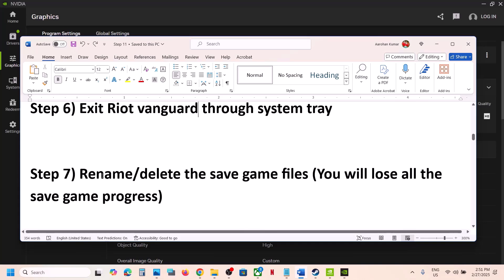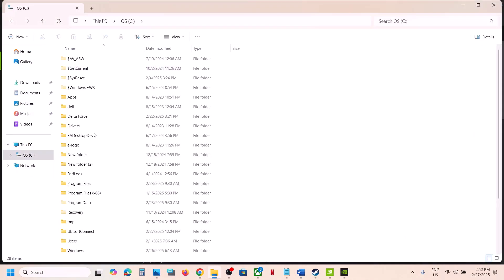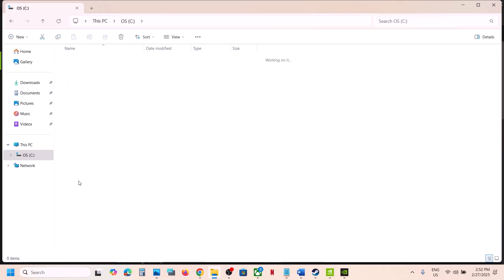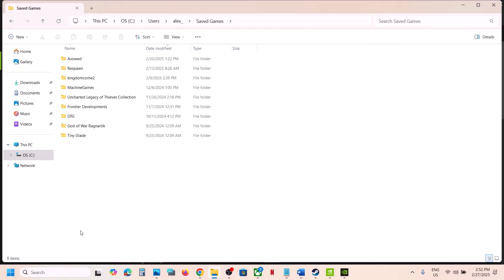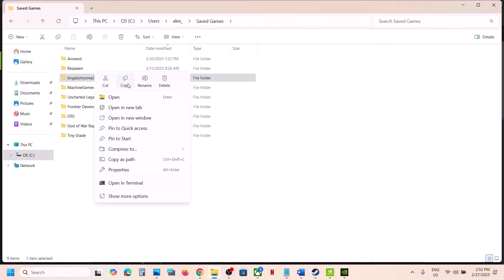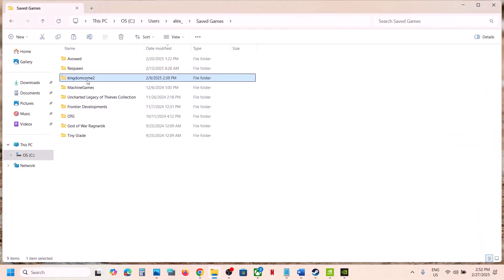The next step is to rename or delete the save game files, but note that doing so will cause you to lose all game progress and you'll have to start from scratch. Go to This PC, open C drive, open the Users folder, open your username folder, and find the Saved Games folder. Create a backup first by copying and pasting the folder. Then right-click and rename it to .old, and launch the game to check.